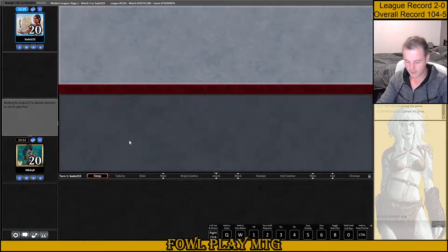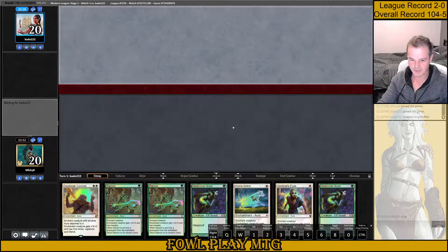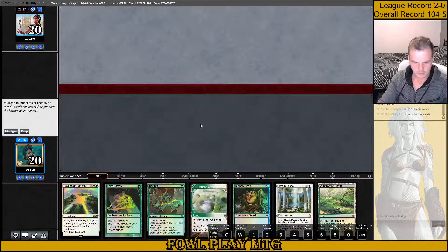Let's see if we can get a Leyline hand going this game. Leyline hand with Boggle is always a good start for our deck. I wish I knew there was land on top — I'd probably keep that. So we mulliganed. I think we want a Hexproof Creature. We'll keep this one.